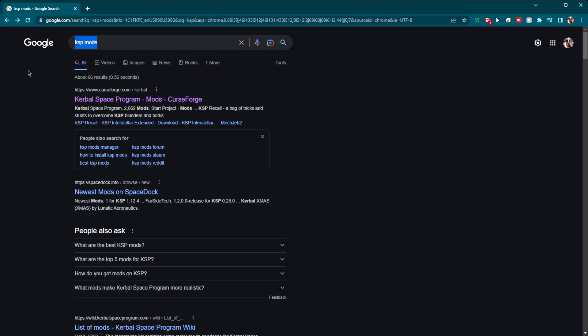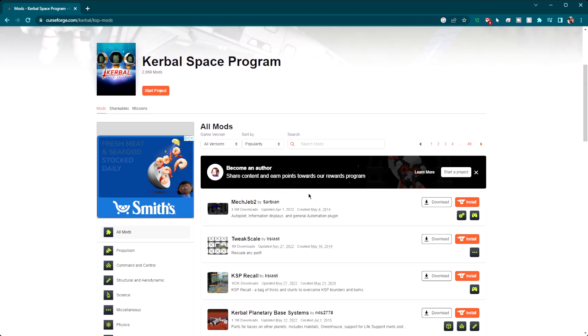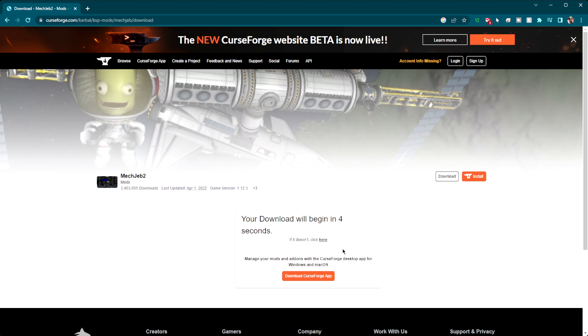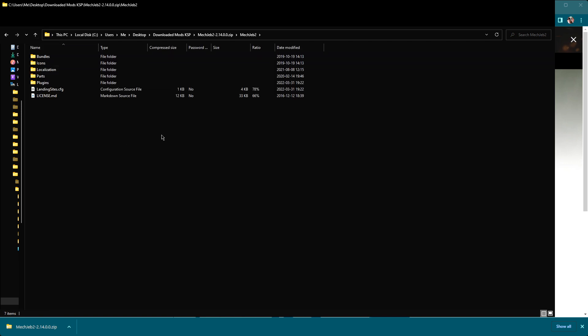So, just go Google KSP Mods, and it'll take you to... your very first stop should be CurseForge. And then the very first one — this is what we're going to install — MechJeb 2. You can use an installer, but I'm going to do this the manual way. We got the zip file, and this is all the stuff inside it.